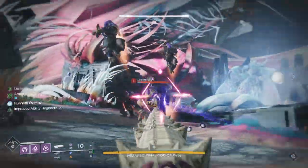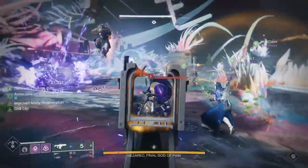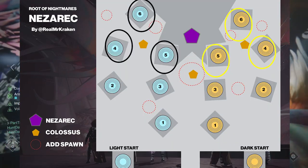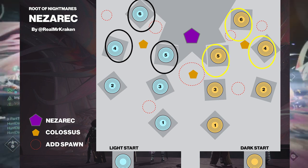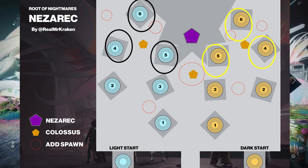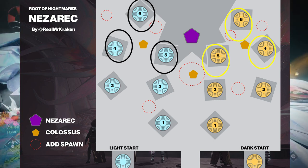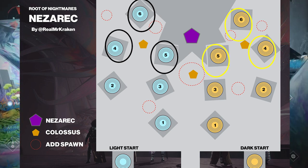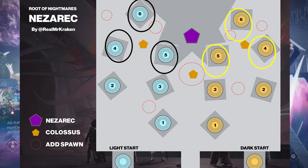Once that finishes and he goes back, at that point you swap. If you were the three people on the light side, you're now going to be the three people on the dark side, and vice versa. Do that, complete all the chains, and do your damage. If you can finish damage in one phase, great, you're done. If not, just rinse and repeat.